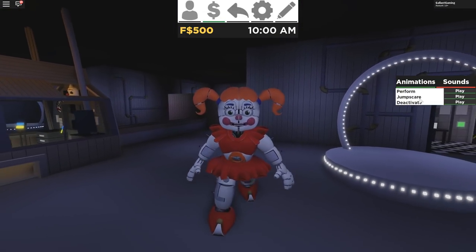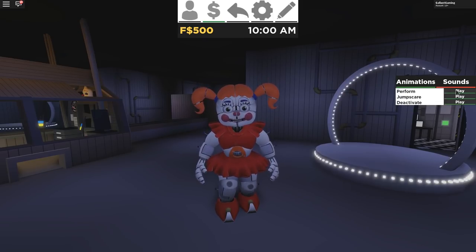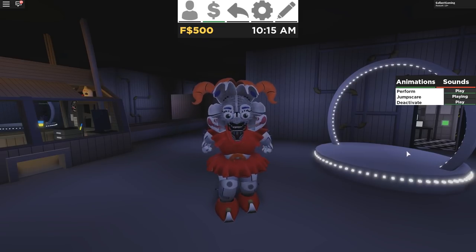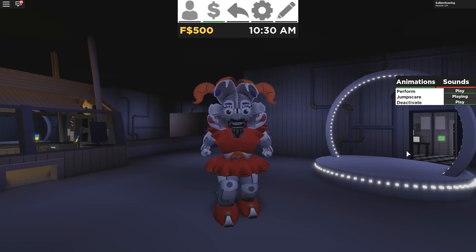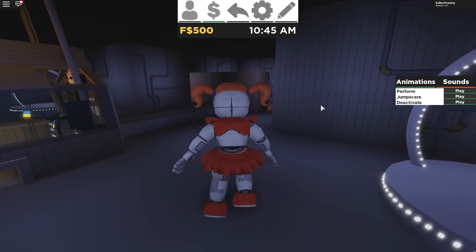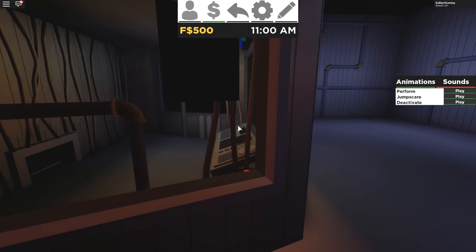Here is Circus Baby. She, of course, has a bunch of sounds and a Perform, a Jump Scare — oh, that's scary — and a Deactivate. I don't like the way her eyes roll to the back of her head — that's creepy. Alright, let's walk around and see what we got in the sister location. Here's where you actually play the game in there.